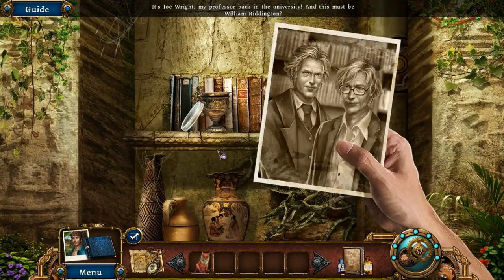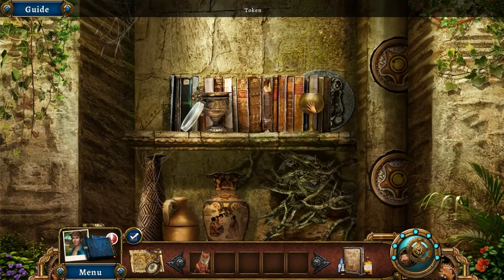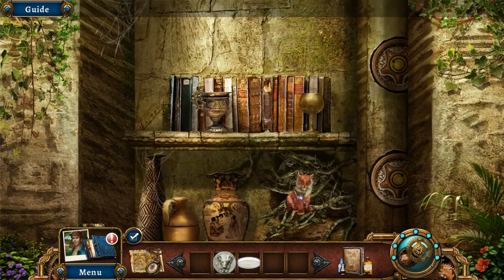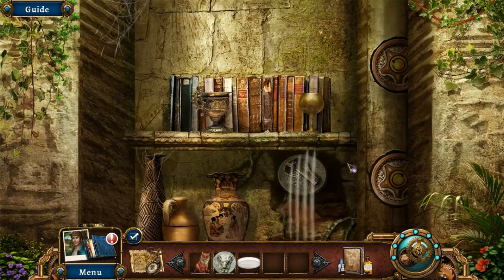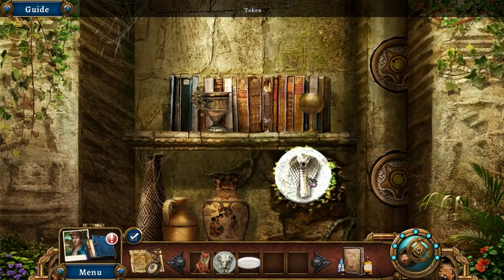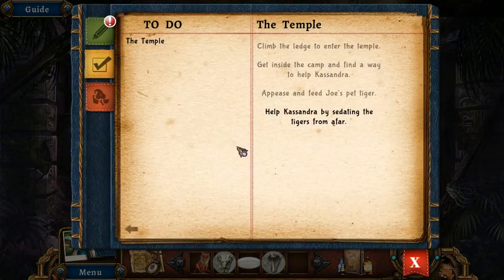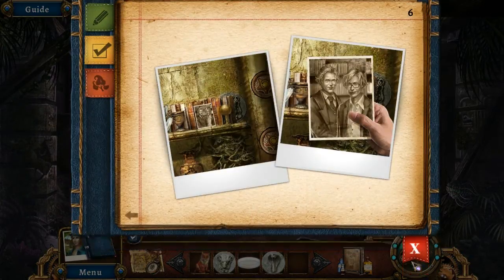It's a photo — it's Joe Wright, my professor back in university. This must be William Riddington — that's Ellie's dad, and that's Gustav's dad. I will take the token and the petri dish. Yay, spike tiger! Help Cassandra by sedating the tigers — here's the log with some pictures.